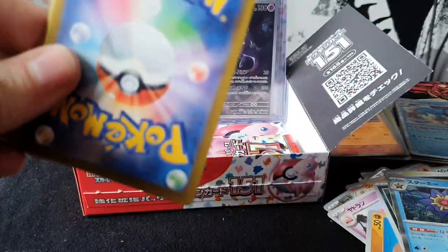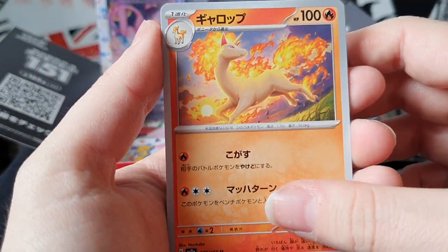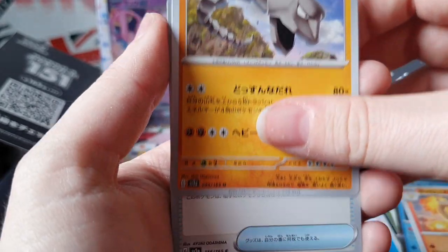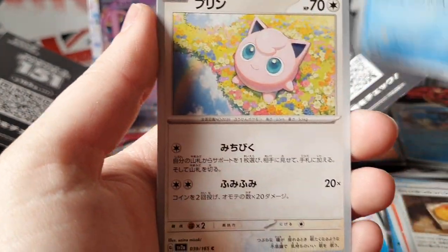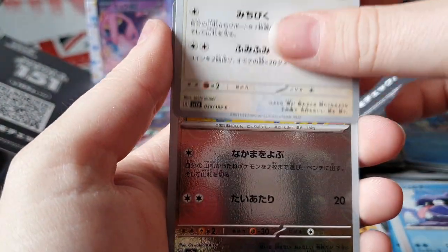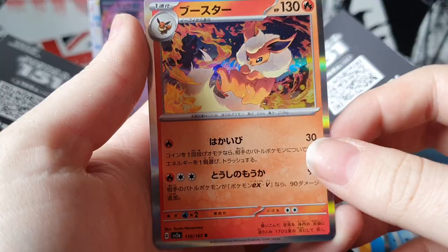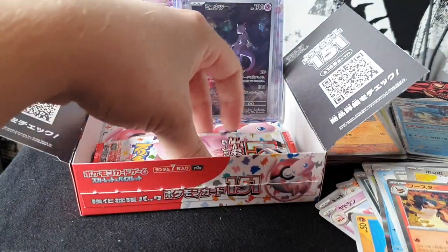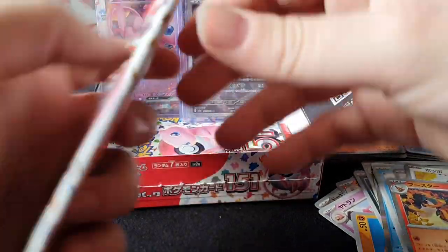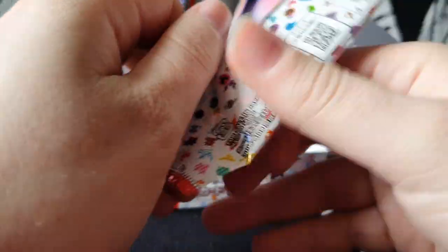Into this one. One, two to the front, flip it round - Rapidash, ooh that's nice. Onyx, Old Amber for Aerodactyl, Jigglypuff, Pidgey reverse, and Flareon - there we go, we have all the Eeveelutions! Pretty damn nice. I think we have yeah, four left - this set has seven cards per pack, the Japanese only has five, so we get an extra two cards per pack.